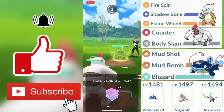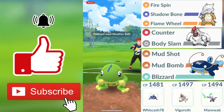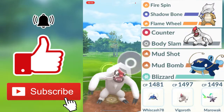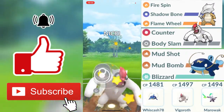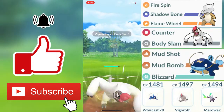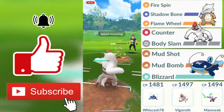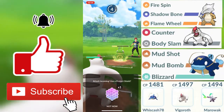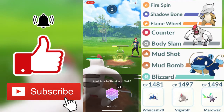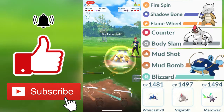These Body Slams are not weak at all — they will probably do at least half health on my opponent's Politoed. My Body Slam is going to be charged up and I decide to throw in my first shield on that Weather Ball. I am going to be getting two excellent throws because my opponent has zero shields left, so he is not going to be throwing a shield. If my opponent gets to another Weather Ball, I am just going to be charging up into another Body Slam and instantly faint my opponent.